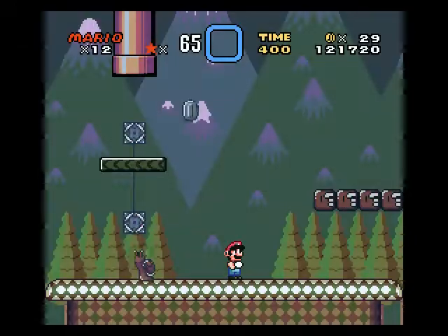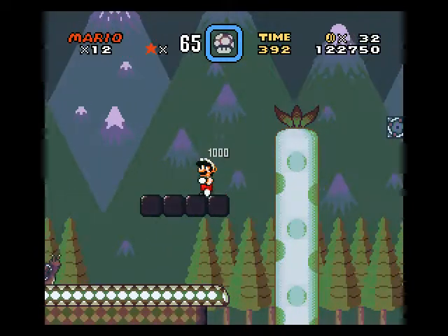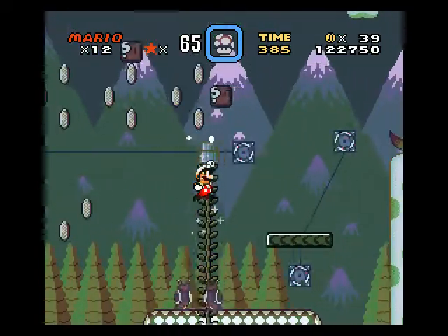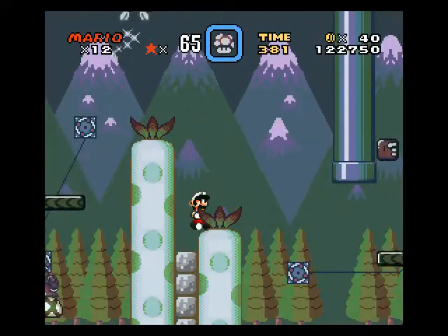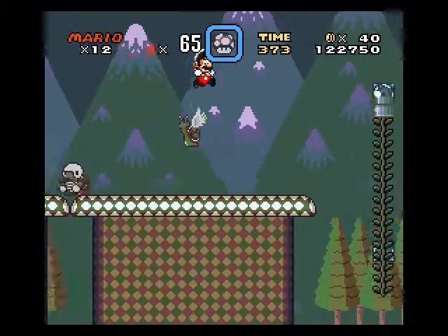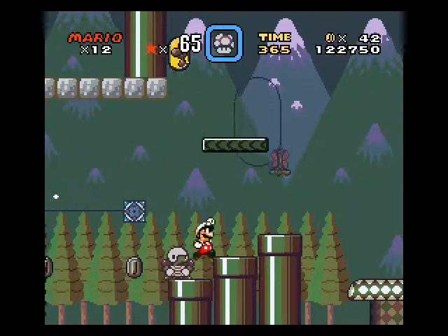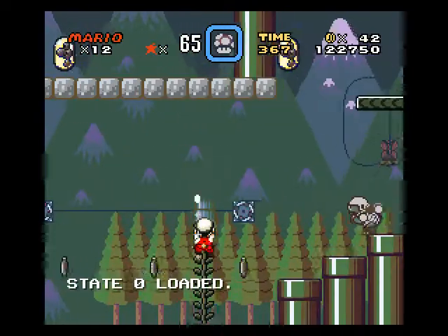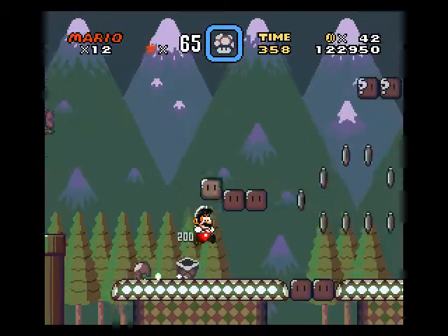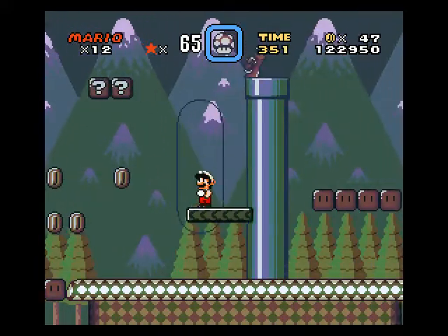The only reason I went into Lunar Magic is to save time in the video, because looking around for a secret exit on video would be very boring. I believe this one I need to go to that secret area — it's actually nothing to do with the wings at all like I thought. I just need to speed through this level because the secret area is towards the end, like the one with the Charlis where you hit them from underneath. You'll know it when we get there.